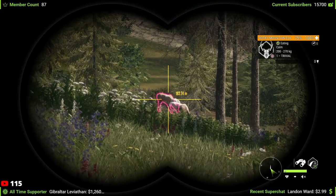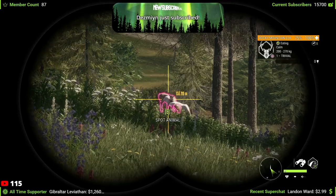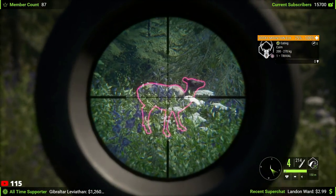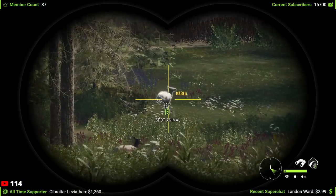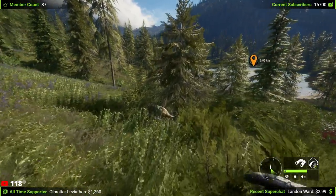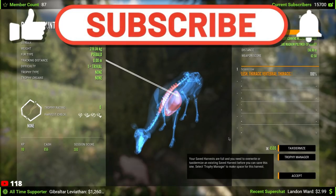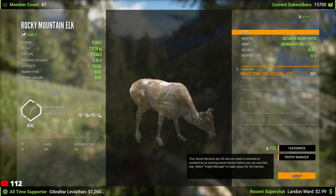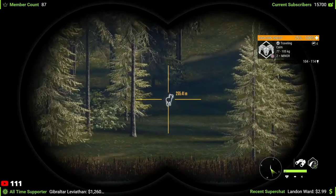Hello everybody, we're back on The Hunter: Call of the Wild. Today we have probably the most stream highlights I've ever put in one video — I've been accumulating these for the past month. All of these are going to be Silver Ridge Peaks highlights. We've got some really cool stuff, including not one but two level nine gray mountain lions. If you're new to the channel, subscribe and hit the notification bell. We're going to be doing a lot of content on the new Mexico map soon.